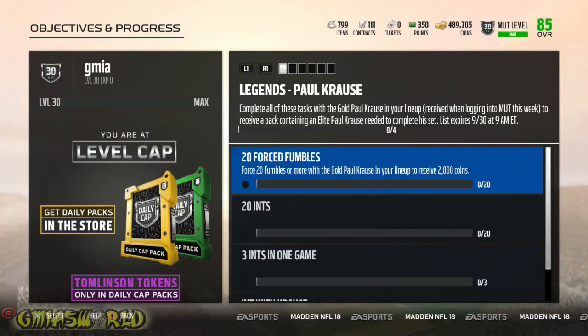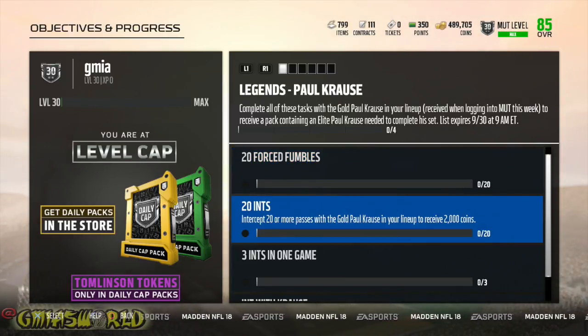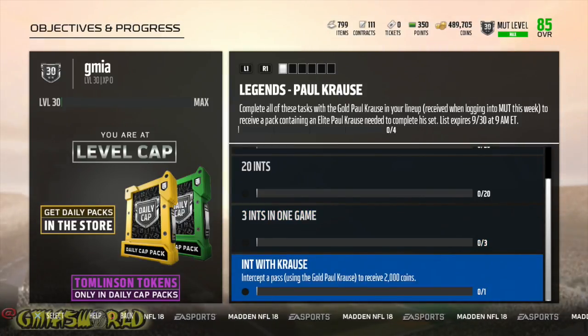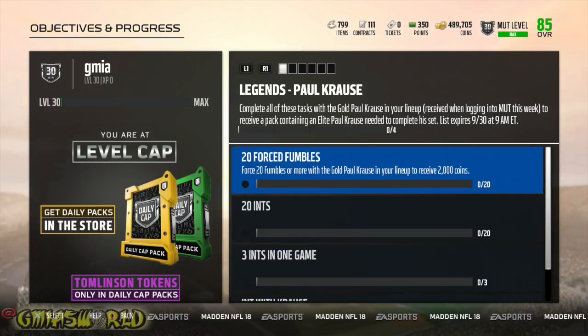Every week they've been doing it. The other Legend that's also been released is Jerome Bettis, but they're not giving you a free version of him. Here's what you need to do: 20 forced fumbles, 20 interceptions, 3 interceptions in one game, and an interception with Krause. That's pretty much all you need to do and you're going to get a free Elite Paul Krause.